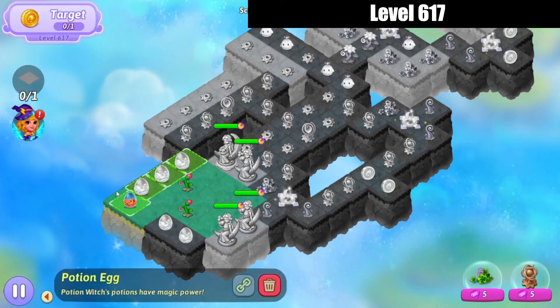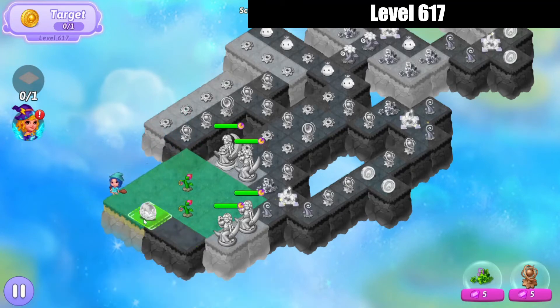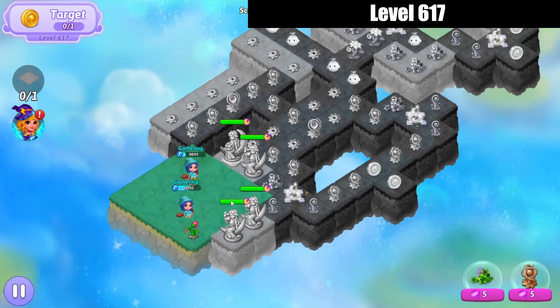We're going to do a four merge with the eggs on the top part of the left, and then a three merge at the bottom part, and that takes care of both of those spots. Now we're going to harvest off of these flowers.